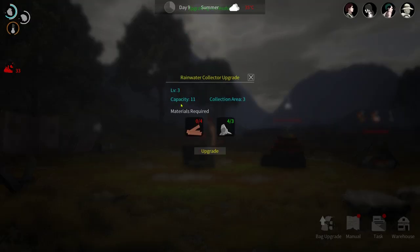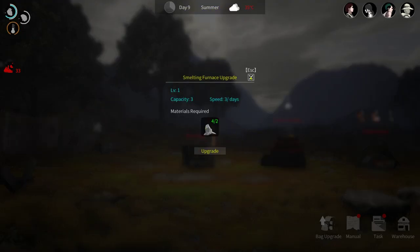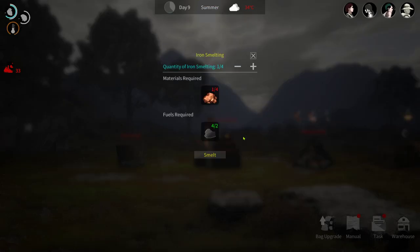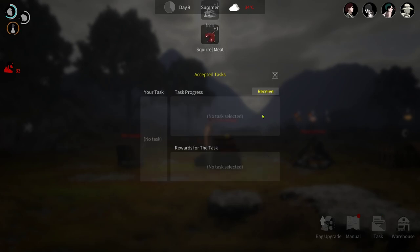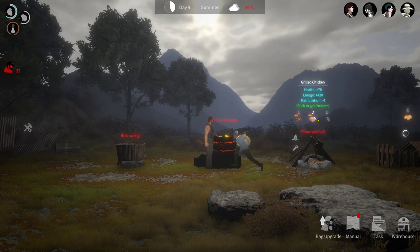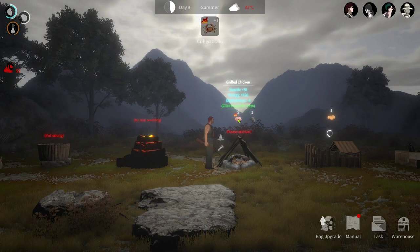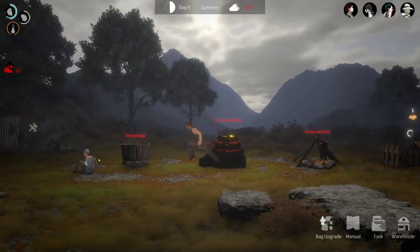Sweet potato gives 400 energy. Friendliness only goes up by six each time we see him. See if we can upgrade the rainwater collector again. Capacity is now 11 and collection area is 3 - the higher it gets the better for you. The smelter can also be upgraded. Speed is three per day. Let's go ahead and upgrade. Now we can finally make the iron. We made the iron - good.